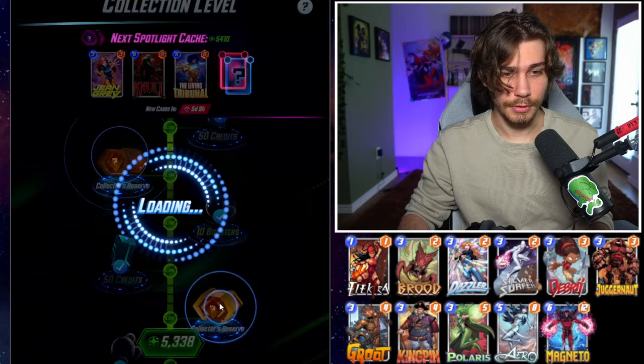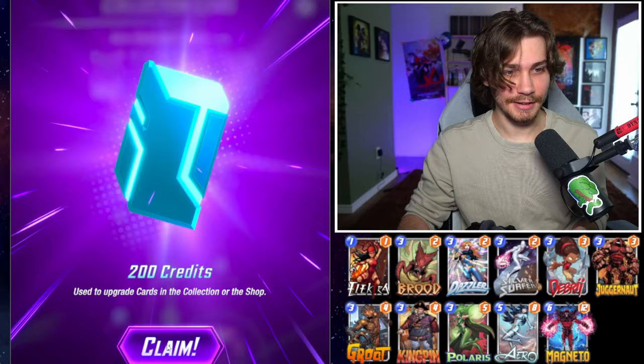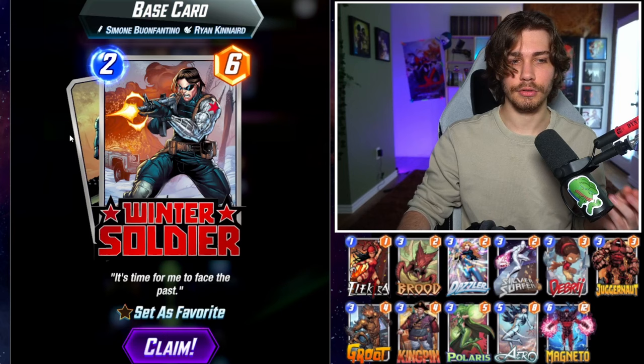Strong Guy profile — dang, 200 credits. We skipped another spotlight cache, that's fine. Bucky Barnes — oh that looks really nice, I like that. I wish I could change the Winter Soldier too, but I really like that art. All I have is this pixel variant, I'm pretty sure.